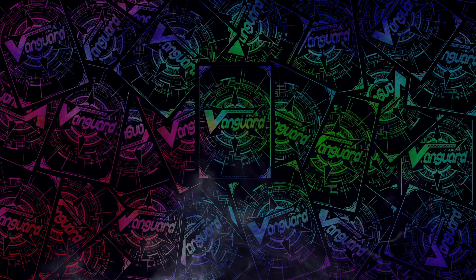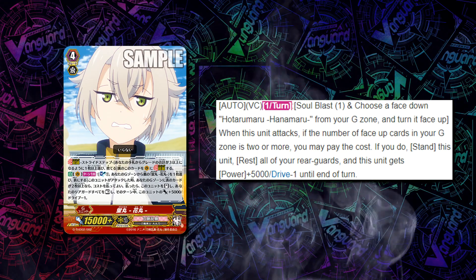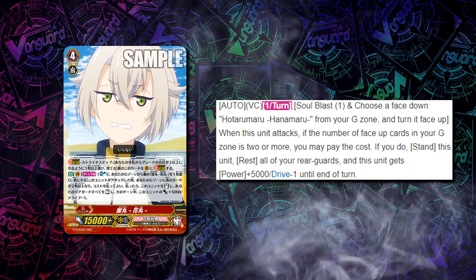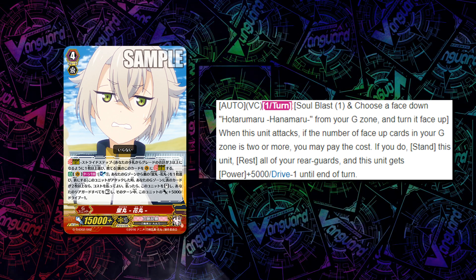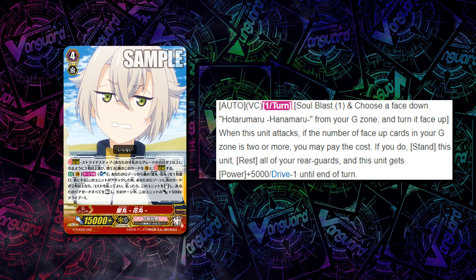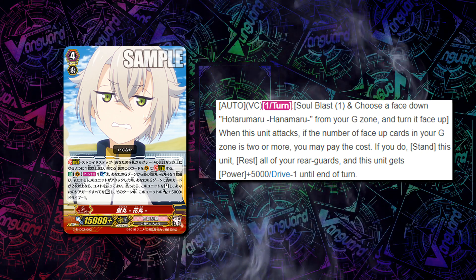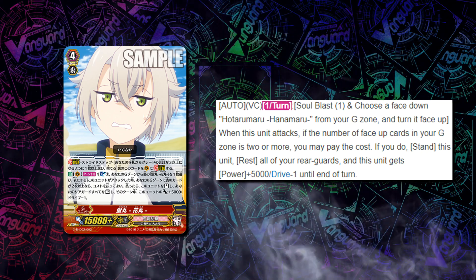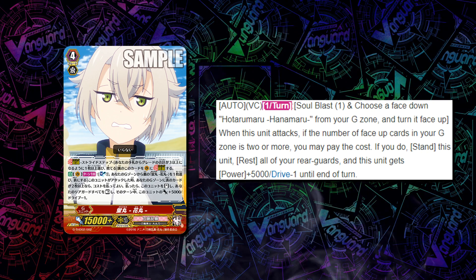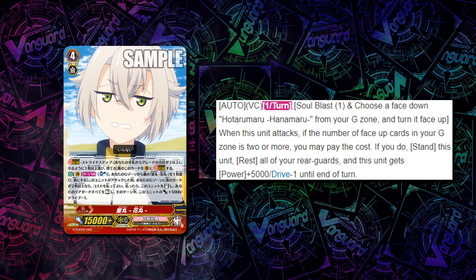In my opinion, the most threatening stride is Hotarumaru, who has the once per turn Soul Blast 1 Persona Flip skill. When it attacks, if the number of face-up cards in your G zone is 2 or more, you pay the cost, and if you do, you stand him, rest all of your Rear Guards, and he gets plus 5k and Drive minus 1 until end of turn. The timing is really important: when he stands you have to rest all your Rear Guards, but it doesn't state that they have to be rested for the skill. So you can attack with everything before you attack with him, and then he will rest nothing because there's nothing to rest — he essentially becomes a Victoplasma for Soul Blast 1 that just has to be the third attack.